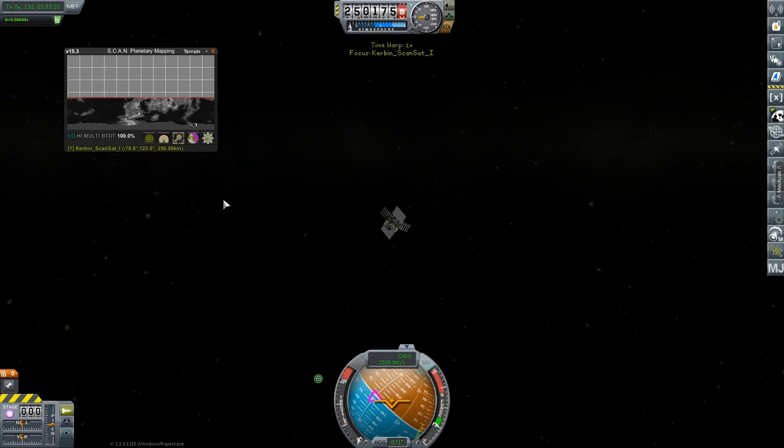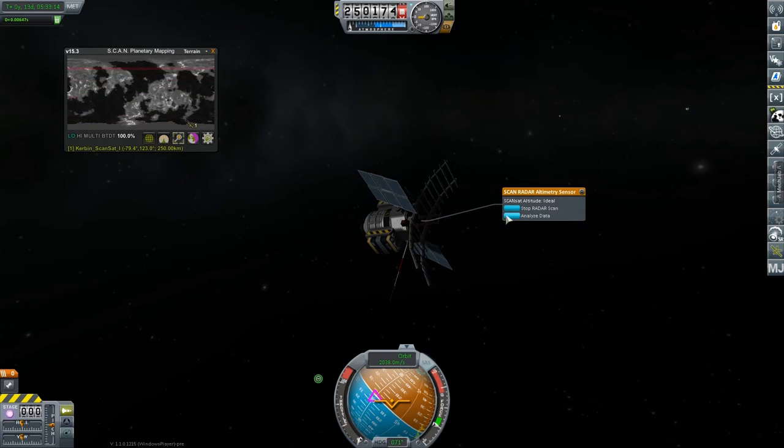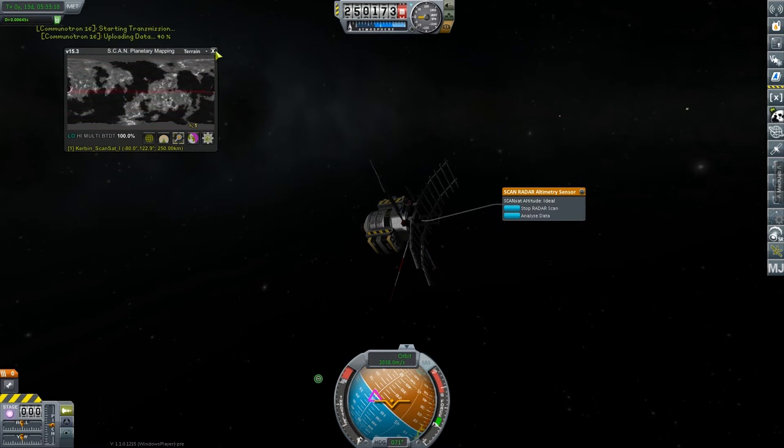We're going to be sending one of these to Minmus today — that's the plan. Get that started being mapped. Kerbin's done, I'm just going to leave them scanning. There's no point in taking these down or anything. It's not actually worth that much less than the Mun.